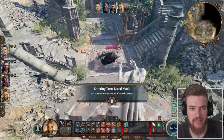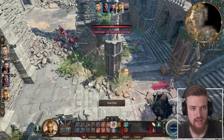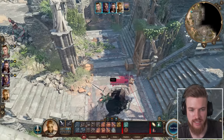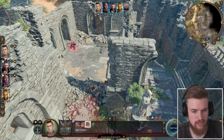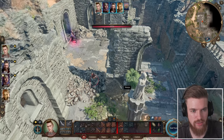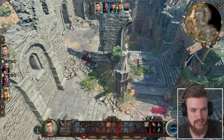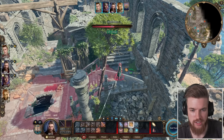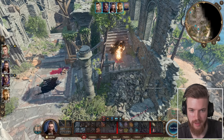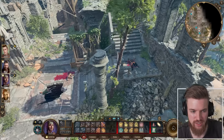Enter turn-based mode. Two characters are running downstairs to check what happened, so I get my rogue to come up behind and do a sneak ranged attack on them. Then we end our turn. She has no idea what happened — a cheeky fireball will help her die. And now we've sorted them all out.